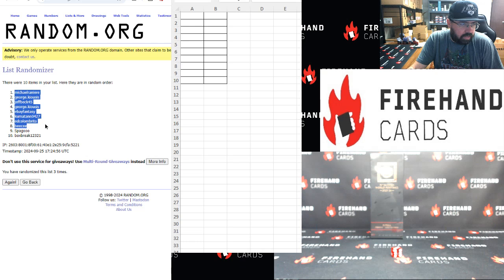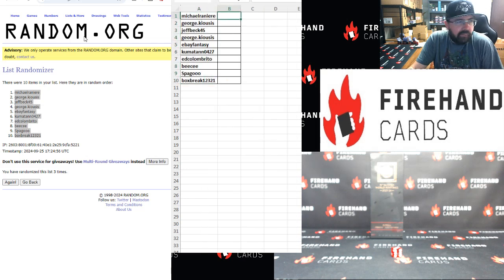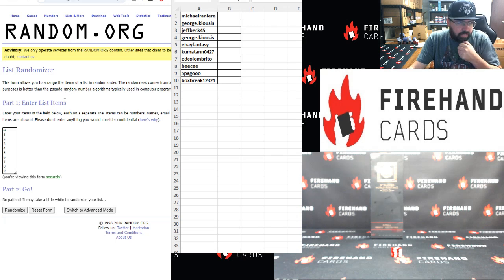Alrighty, Michael Rainier at the top, Box Break at the bottom. By the way guys, if you want to get your hands on box number 18, there are spots available in the store right now. Alright, 0 top, 9th bottom.